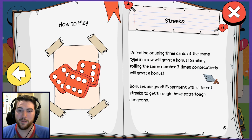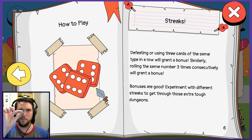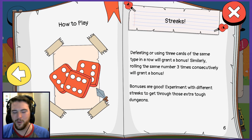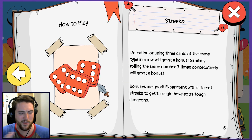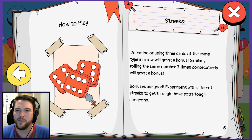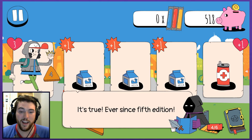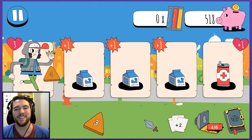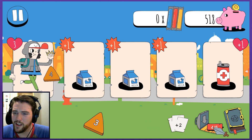Similarly, rolling the same number three times consecutively grants a bonus. It's weird the way they frame these dice because it makes it look like a 2D chip or something — it doesn't fully give the sense of having the full three dimensions. There's something kind of wacky going on with the art there, and it also trips me out about the triangle dice, the four-sided die. It looks off. There's a Dungeons and Dragons reference going on there.